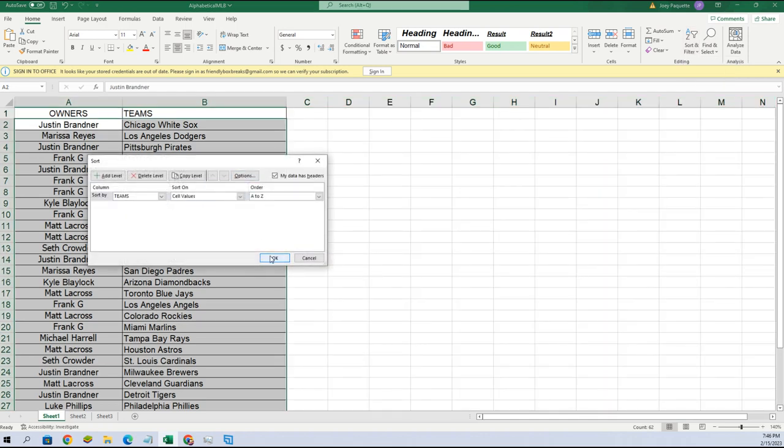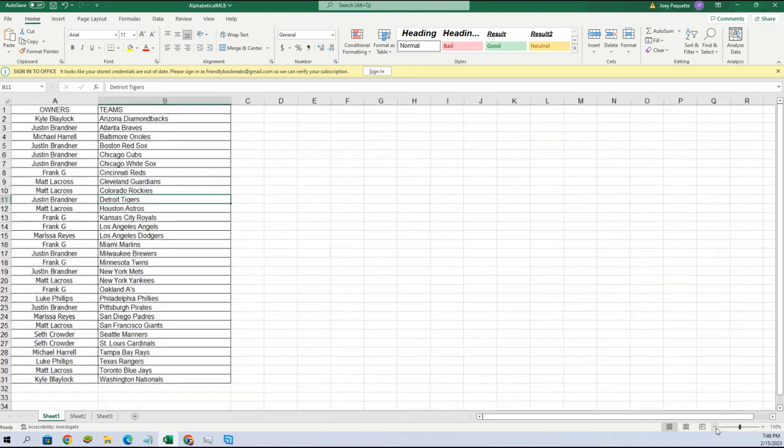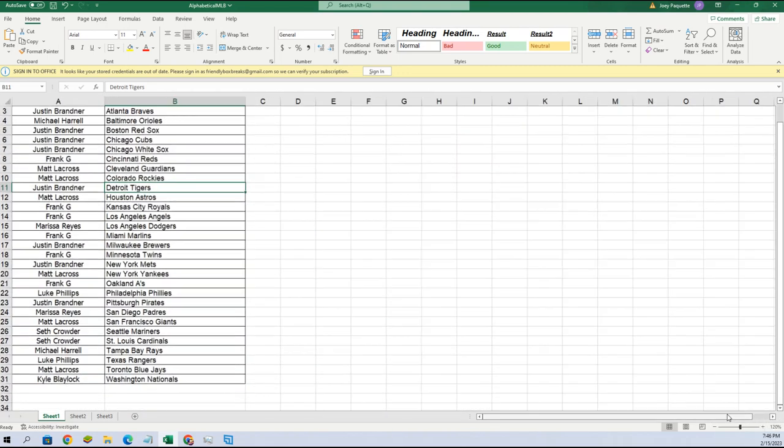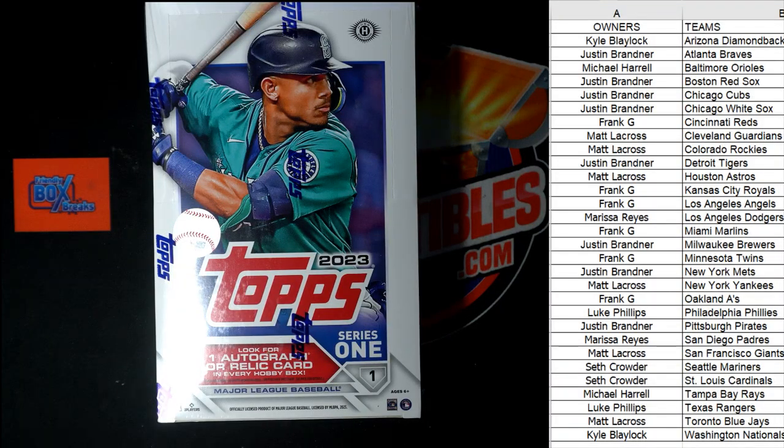Alphabetize by teams A to Z — boom, look at that! I have just learned a skill set. I am your master. Alright, here we go, let's do it!